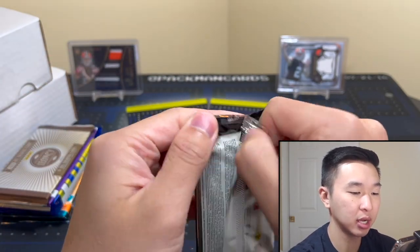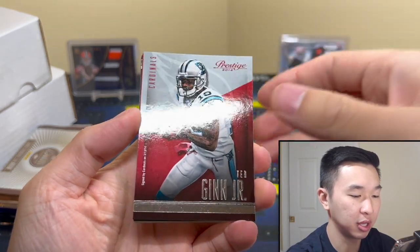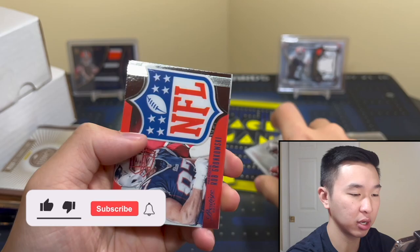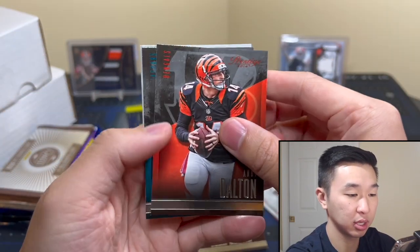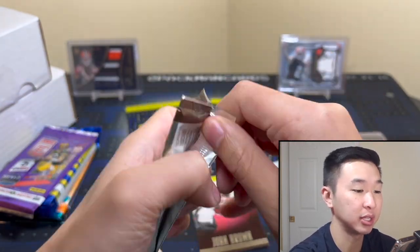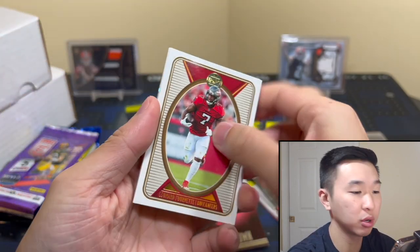Let's go. Pack number one — links down below if you're looking to get these for yourself. This is the $90 mid-end, so we're doing a little battle. Comment down below who you think wins at the end using whatever factors you want. Gronk die-cut shield — it's a cool card. John Brown and there you go — Legacy time, above the mini or a tier card.